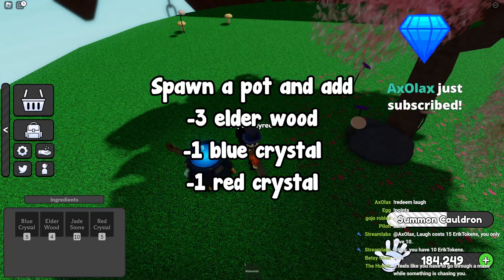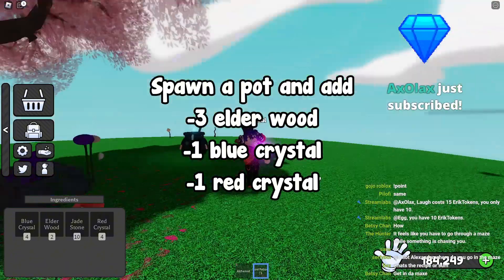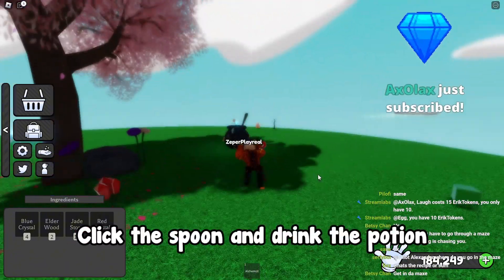Spawn a Pot and add 3 Elder Wood, 1 Blue Crystal, and 1 Red Crystal. Click the Spoon and drink the Potion.